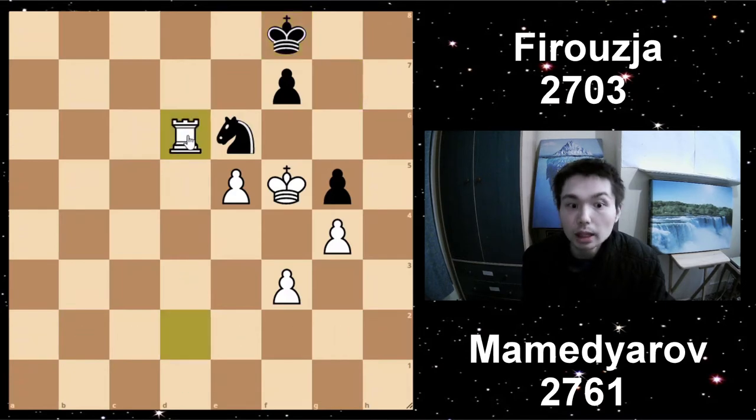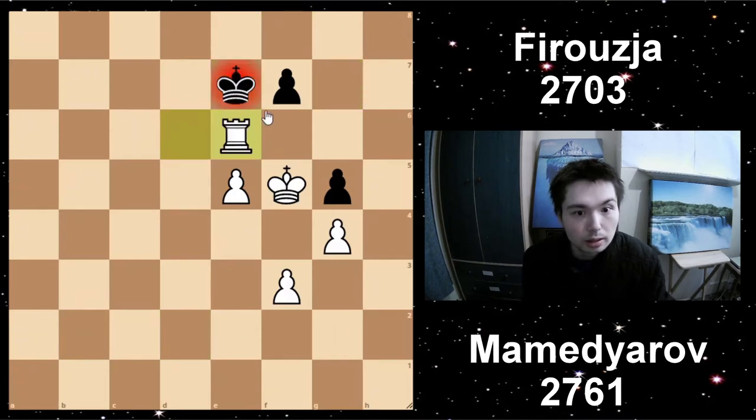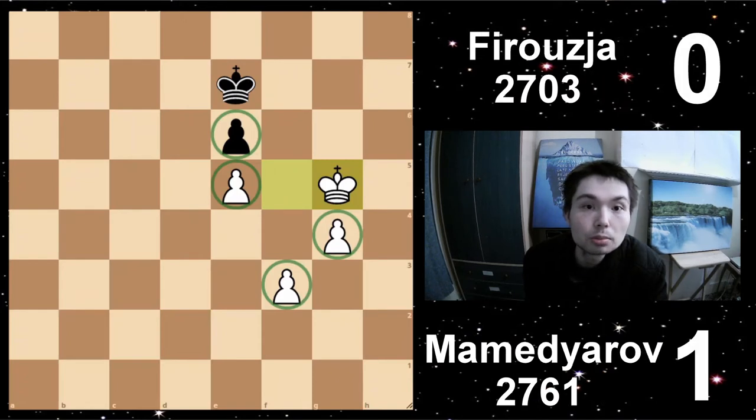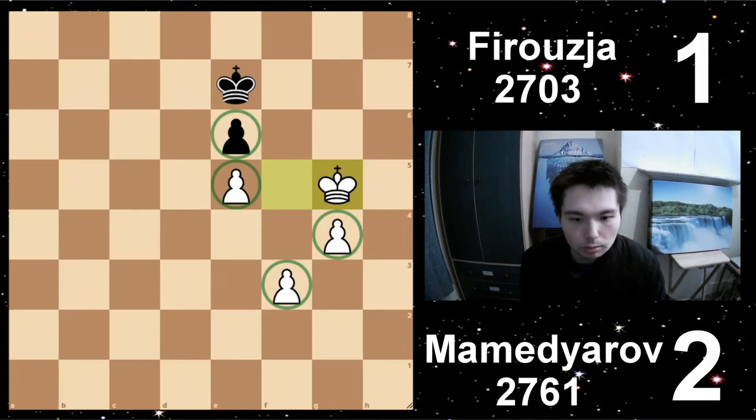He resigned after this — take, take, and then here. Mamedyarov takes the lead. The next two games were drawn, so it is 2-1. Remember, this is day one. Firuja now has to win his final game to tie the match.